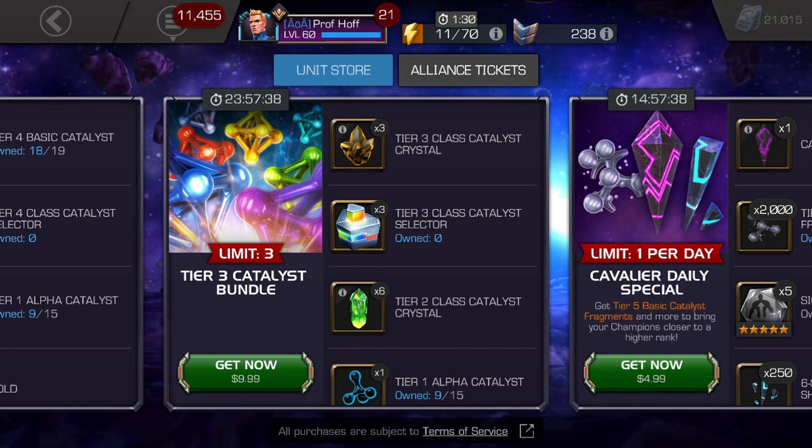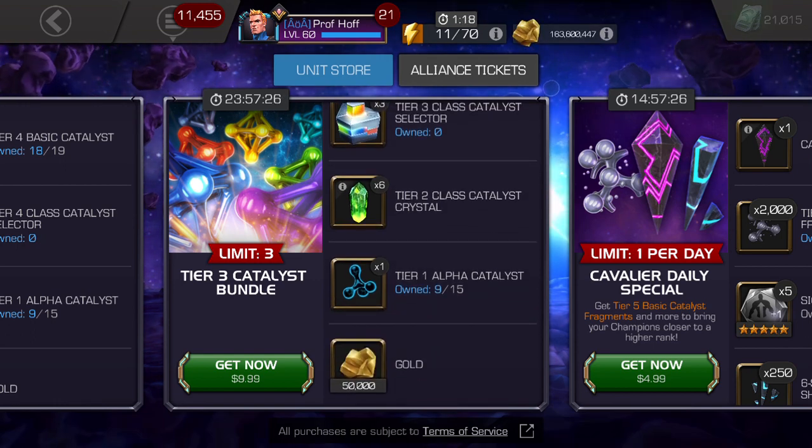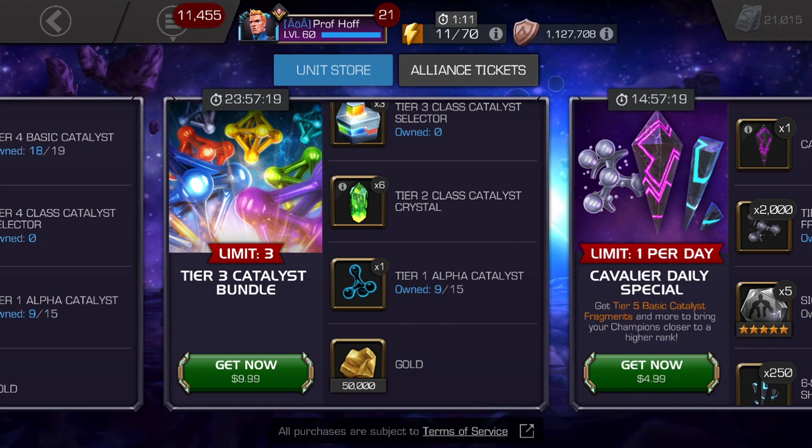Three tier three class catalyst crystals are no big deal because that's random, one out of six class. So are the tier twos. This would be a lot better of an offer if they gave you six tier two class catalyst selectors — not sure why they're not doing that. One tier one alpha is so bad, as is 50,000 gold. The gold is literally telling me, based off the retail price of what gold has been for years, that this deal should be a max of half the price. This is a $5 deal — fair for five bucks, still not the best, but I'd give it a C minus to C grade if it was five bucks. But for $10 it gets a flat out F. It's price gouging with just not enough guaranteed items. If you're tempted to buy this, just do the black ISO store for a month and you'll be thankful you spent that $10 that way a lot more.